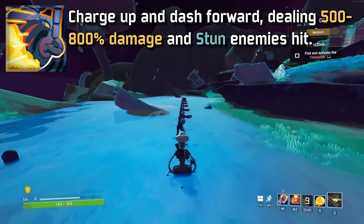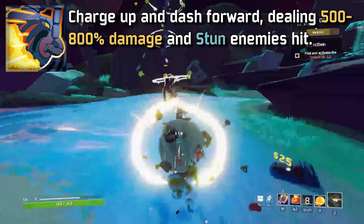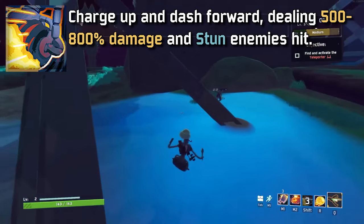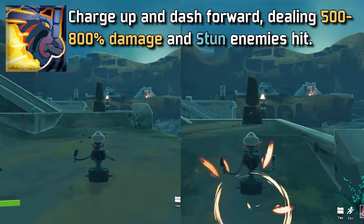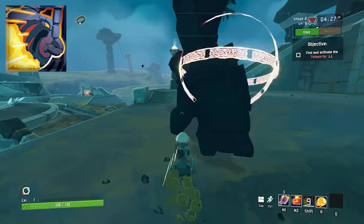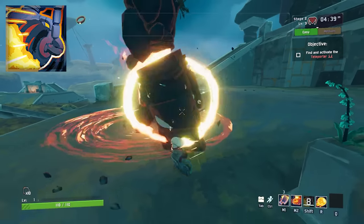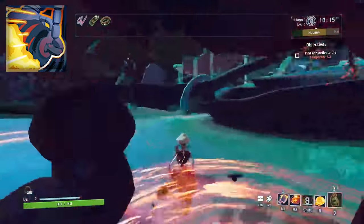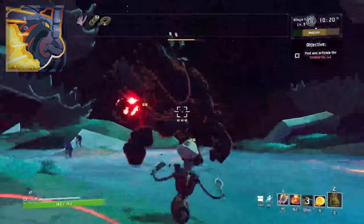The utility is called Roll, and it's going to be the ability you honestly use the most, and it's super fun. You can charge Roll up but release it at any time, and it will do between 500% and 800% damage. The beauty of Roll is it's similar to Mul-T's Transport mode in the sense that you can just tap it and take off at a much higher speed, making traversal much easier. It's your main source of band procs, and unlike Mul-T's Transport mode, you can hit the same enemy multiple times in the same ability. So if you have a Blastshower, you can proc band over and over again with one use of Roll.